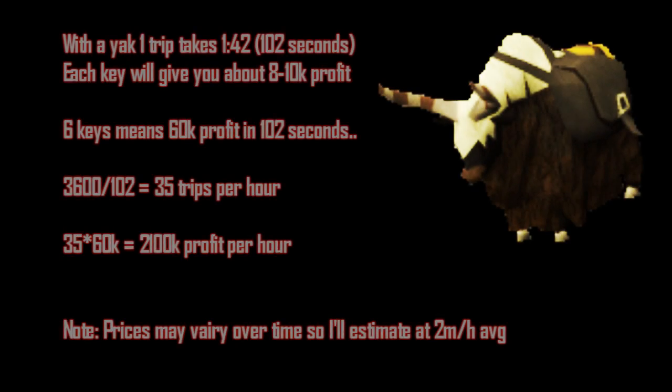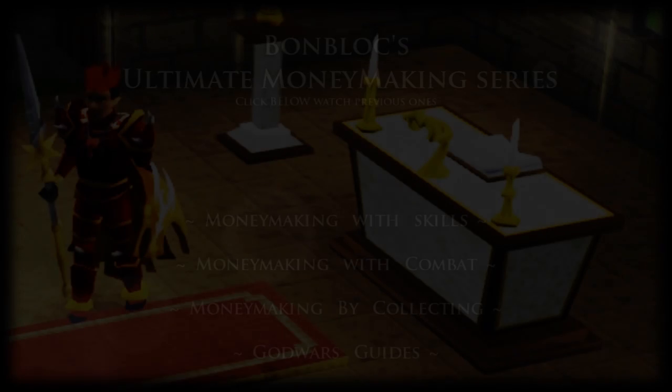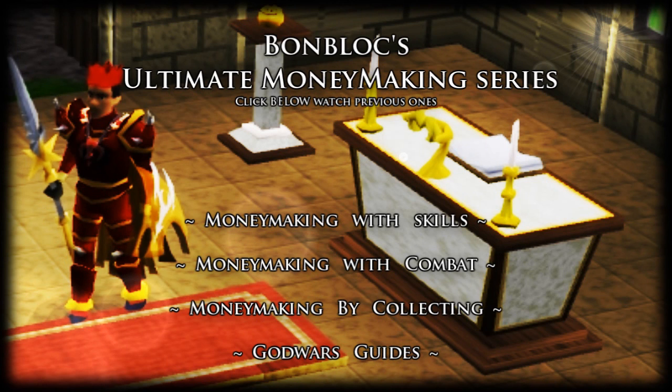With the pack yak, one trip takes 102 seconds. If you gain 10k profit per key that means 60k profit per trip. At 102 seconds per trip that means 35 trips per hour, so you make 2.1 mil profit per hour. Prices may vary over time so I'll estimate the price at 2 mil per hour on average.